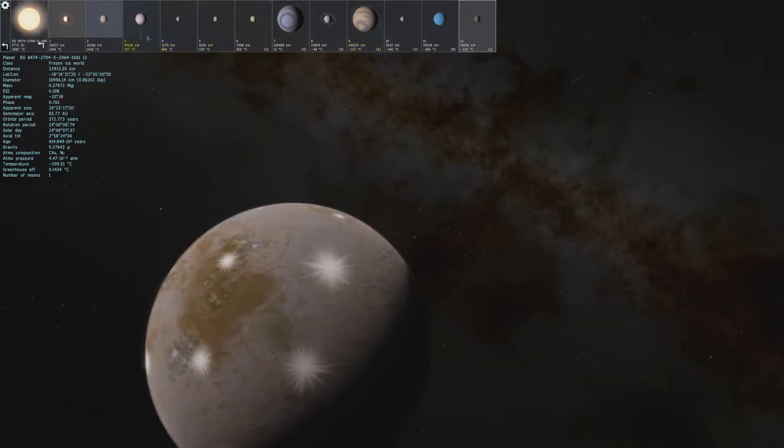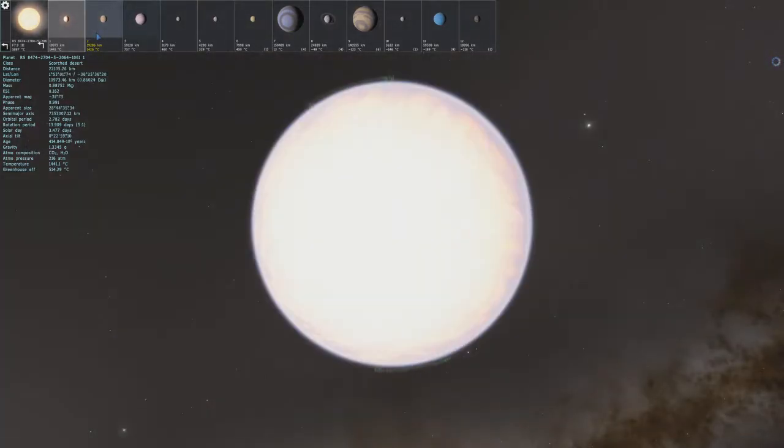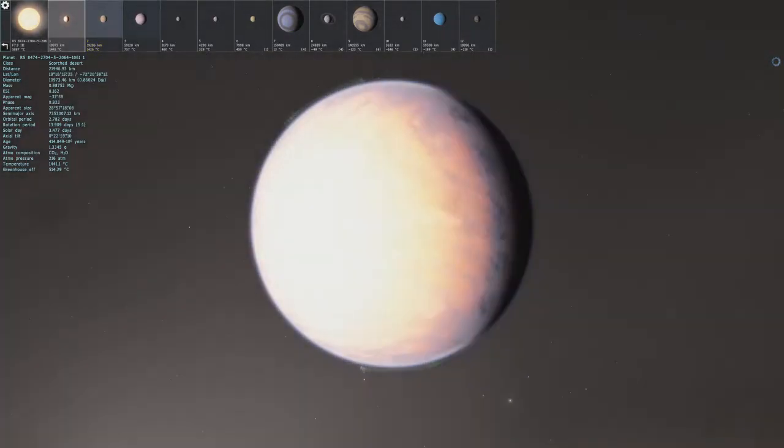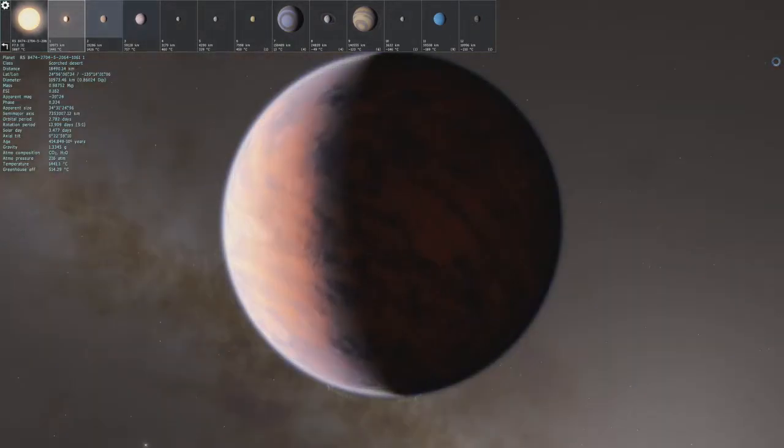Let's see what else we can find. We got a scorched desert that is 1400 degrees, let's check this out. So it is very bright from the side, and the storm is just huge. Is it lit out from the back? Yeah, so this planet's molten.